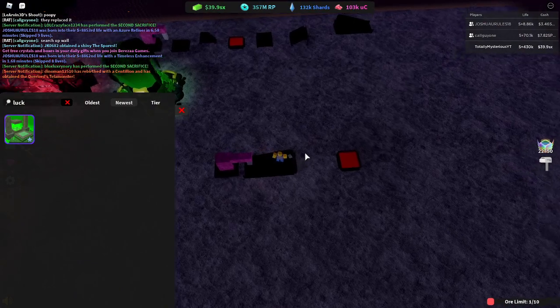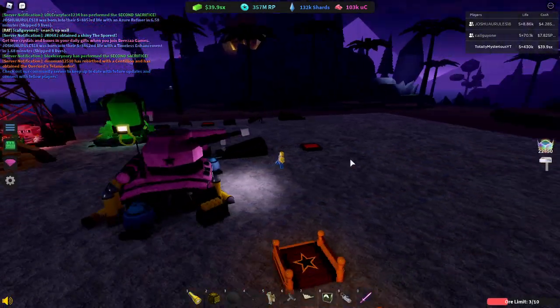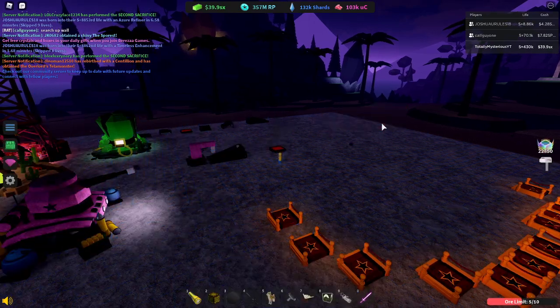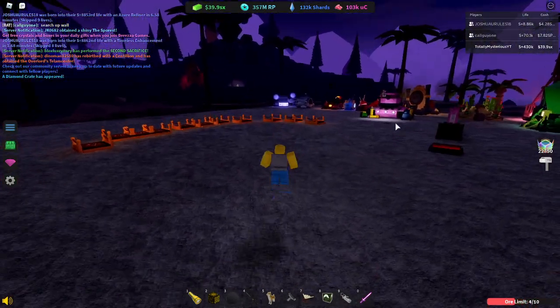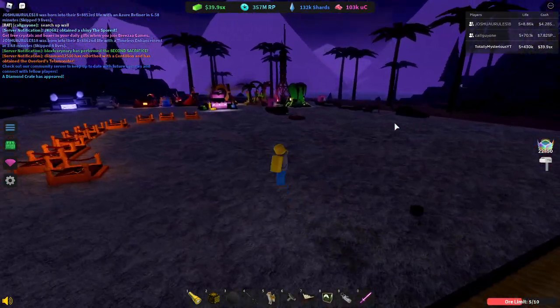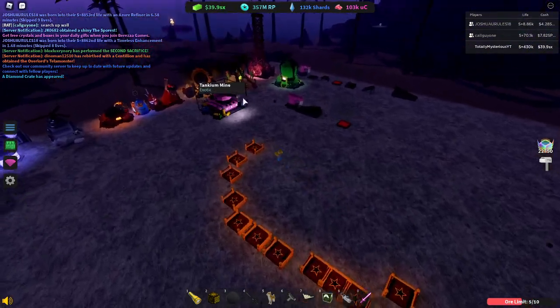Next we have the Tanky on Mine. This thing is the most weird item ever. It's too much like a tank — nobody is going to use this, absolutely nobody. Its ore value is 4 million, so it's not that high to begin with. Overall I like where they're going with it, but I don't think I'll ever use it.